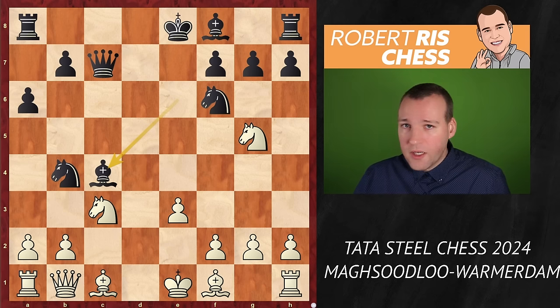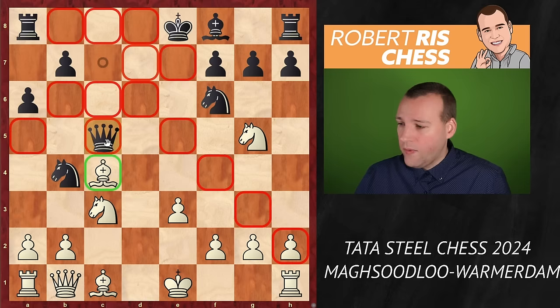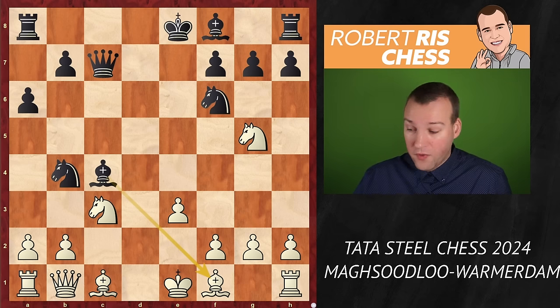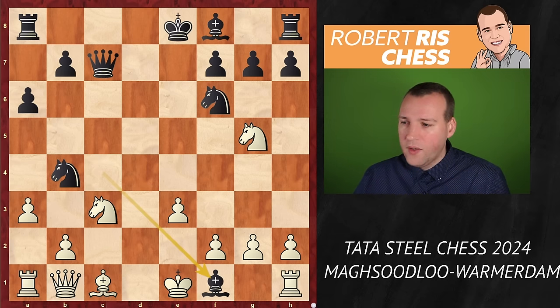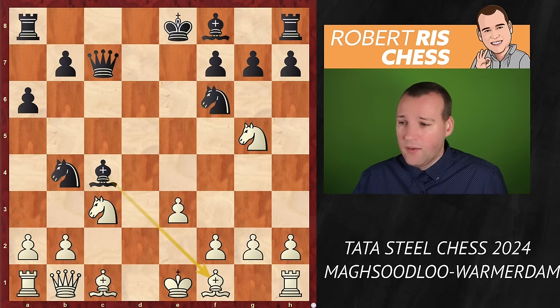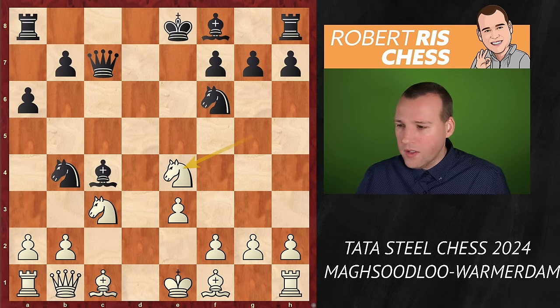So a6 is absolutely possible. Knight g5 is played, attacking the bishop — white really wants to exchange that knight for the bishop, ruining the pawn structure in the center. But knight b4 is played, attacking the queen. There's no time to take on e6 with the idea to take on c7 next, because the move knight takes d3 comes with check. The queen has to go away and must retain control over the c2 square — it cannot allow a knight fork on that square. So the queen goes to b1.